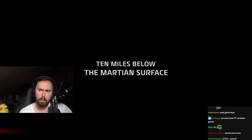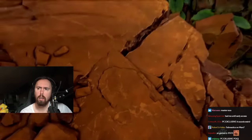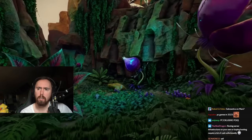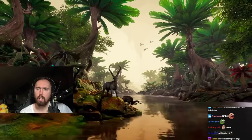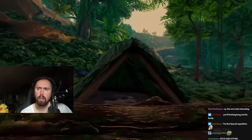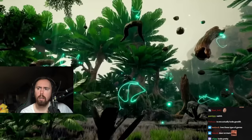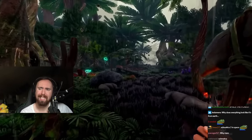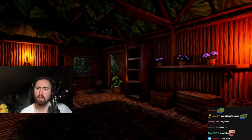This next one is called Blind Descent, set in the year 2071. You're on a mission to find a Pioneer team that went missing while exploring a newly opened mine on Mars. You and some team members go down a 10-mile-deep Martian cave, but the elevator crashes, leaving only a few survivors. With no communication to the surface and no clue about the lost Pioneer team, you start exploring the tunnel and stumble upon a subterranean world beneath Mars filled with alien life, dense jungles, and bizarre weather. You can play this game solo or with up to four friends in co-op mode.